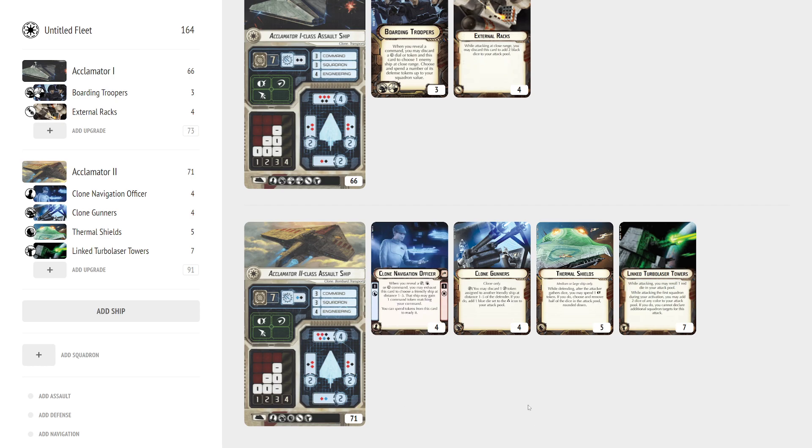Having two of these in the fleet, you can really pick away at something. At close range, that guaranteed accuracy on a brace is pretty annoying, and you'll be Confiring in blacks at that point. The downside with this setup is these fly like bricks, so the only way I've ever had it really work is with Bail as the admiral so you can grab your nav dials.